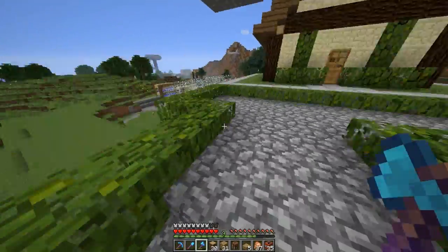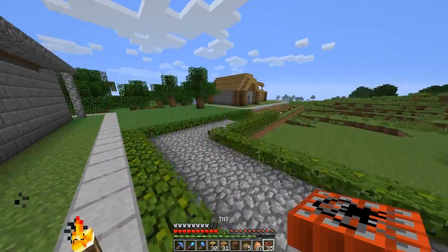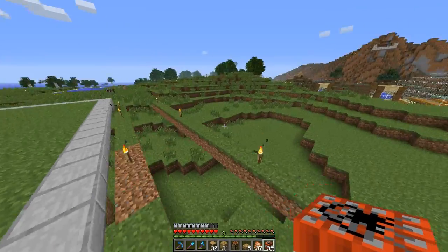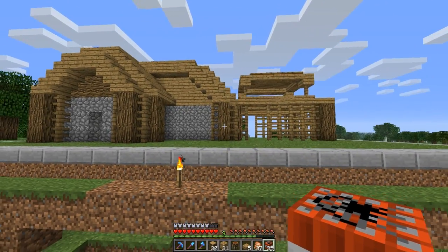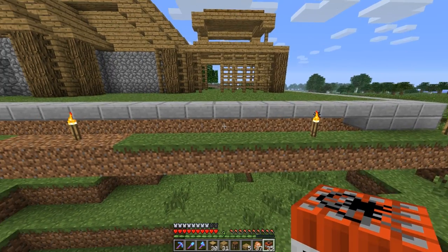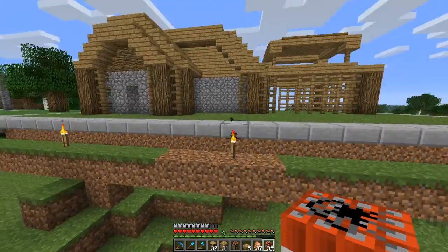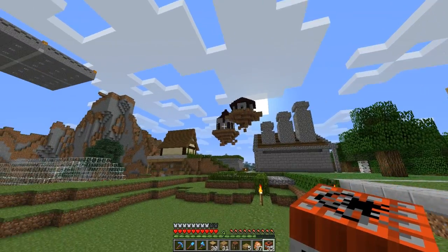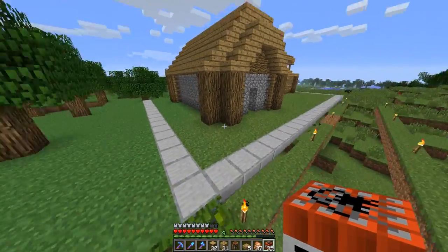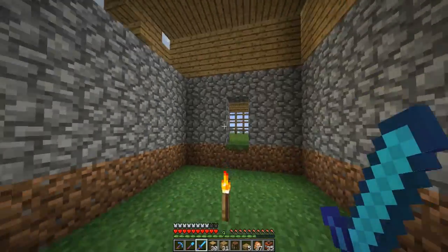I've still got to do Dead Island Riptide — that's not going to be done for a long time. But I think Far Cry 3 Blood Dragon should be done sometime soon. I will light this up later, place some torches all over the place. Next episode I'll have to figure that out, but this building should be done by next episode. And I got the enchanting room finished — it only took me like three weeks. I hope you liked this episode. If you haven't subscribed already, please do. I will see you later. Bye.